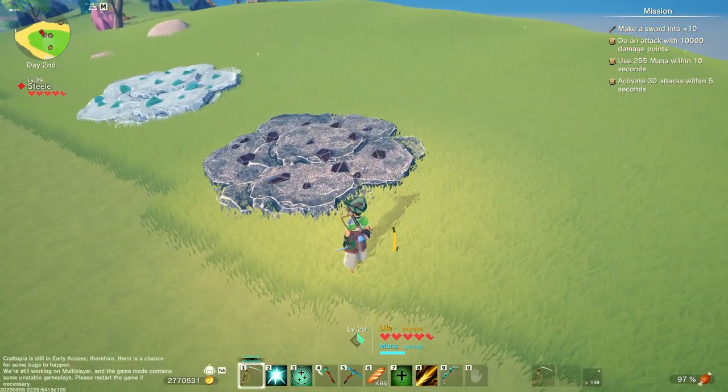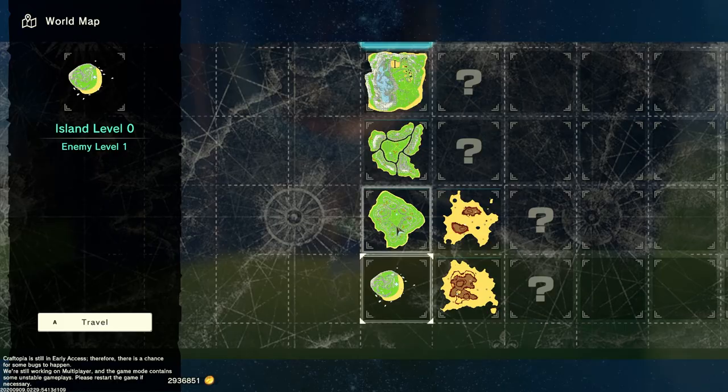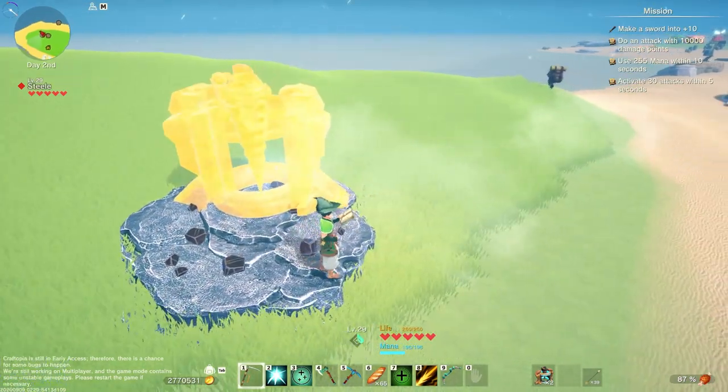Then you need to go and find an infinite iron rock. They will look like this and they can be found on any island level 3 or above. Once you have this vein, place the excavator on top of it.